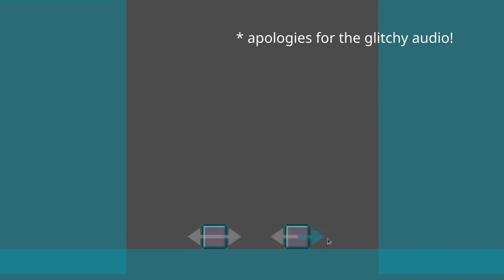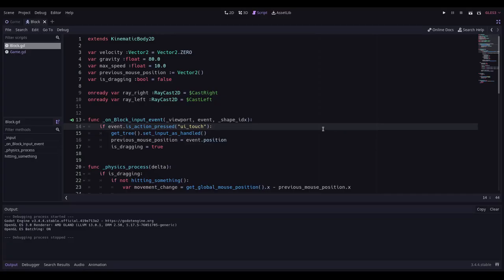I've worked around that by clamping the maximum movement speed so the block can't go too fast without hitting that maximum speed, and consequently it bumps into the other block and comes to a stop.